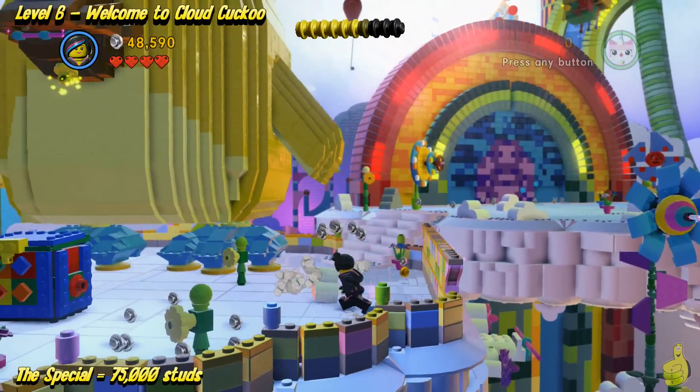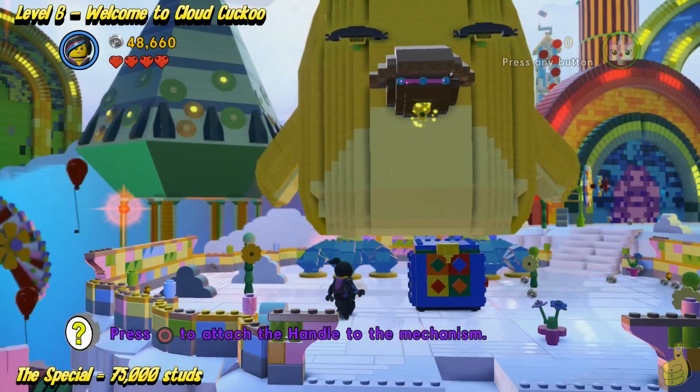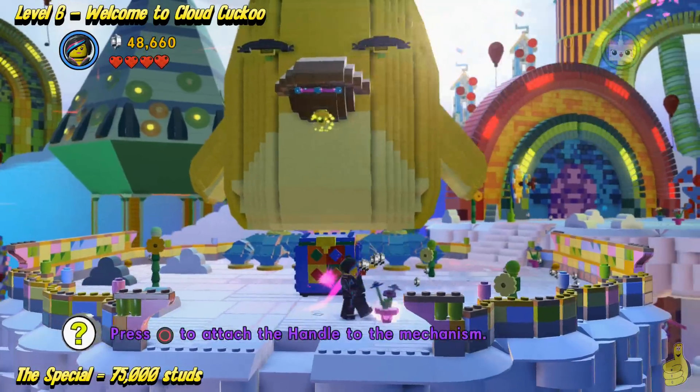Jump all the way to the top and then get your smash on. There are quite a few things, including a box that needs a valve handle. We'll get to that in a second.